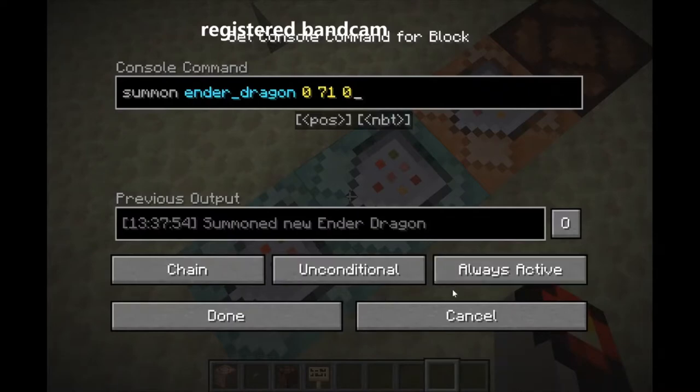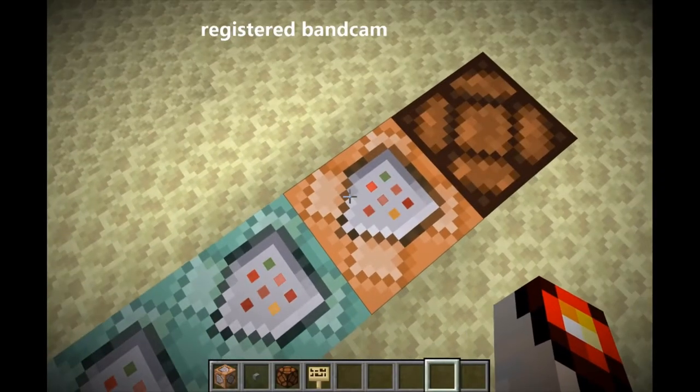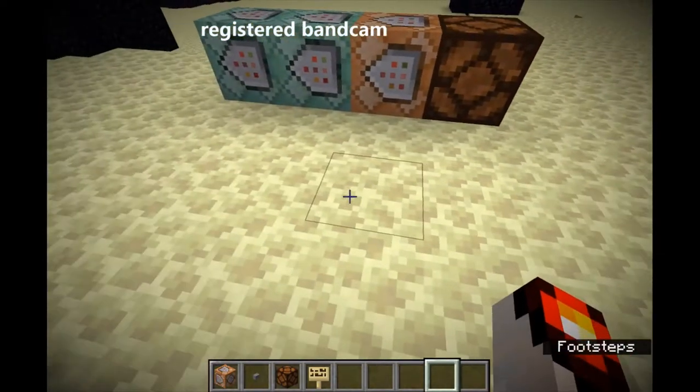Here is where it summons a Dragon, and this one makes sure Mob Briefing is off, otherwise the Fireball Explosion would cause quite a lot of lag.